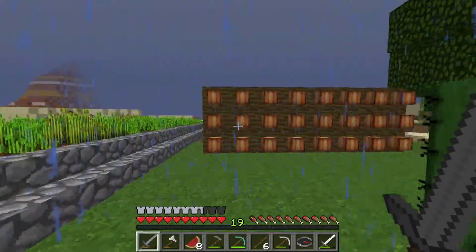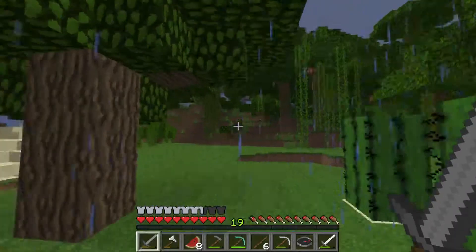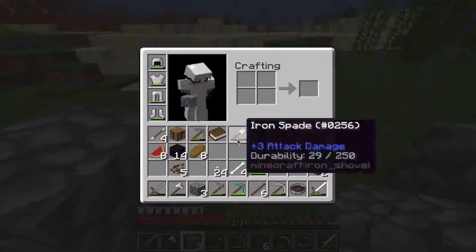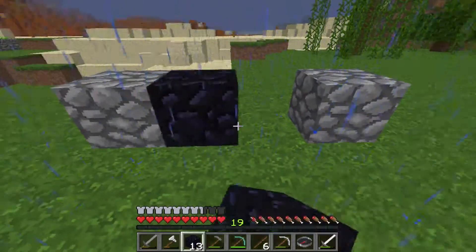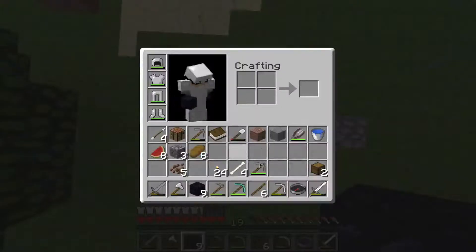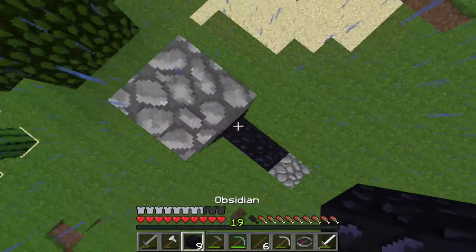Okay guys, I am back and I am on the surface with 14 obsidian. I wanna make another portal — I'm gonna just place it randomly out here. I'm gonna use cobble for the corners for now. I would rather use jack-o'-lanterns because it looks good and it's also a source of light, but since we haven't found pumpkins yet on this world, cobblestone will have to do.